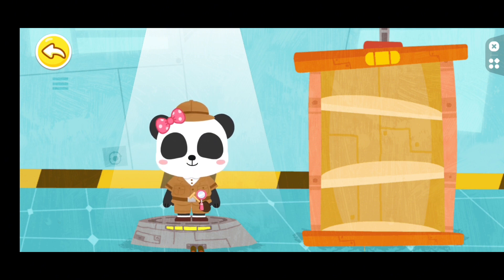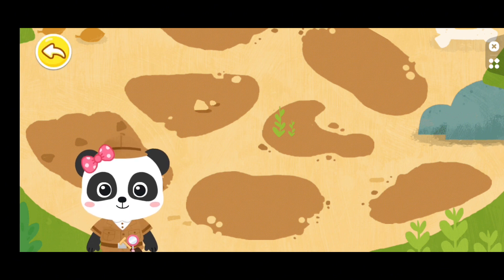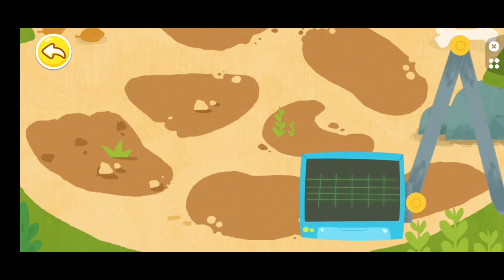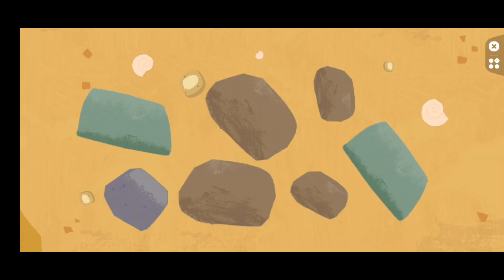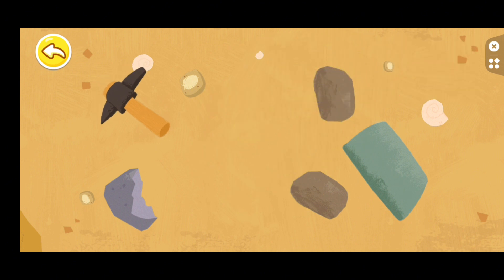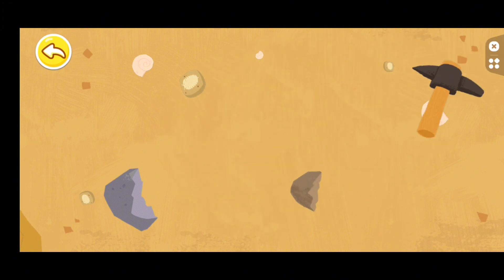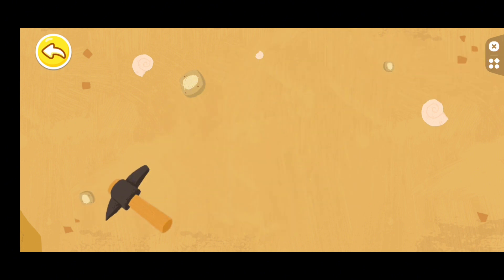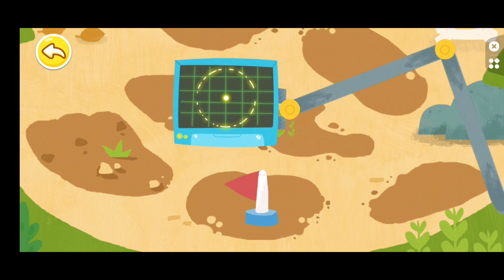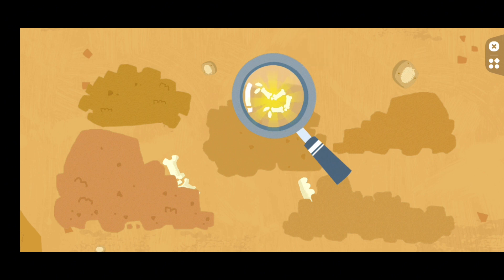Let's see what's buried in the ground. An archaeologist uses a detector to find artifacts buried in the ground. There are artifacts here. There are artifacts underneath the rocks. Dig them up.